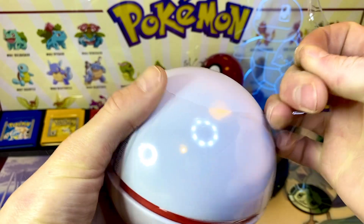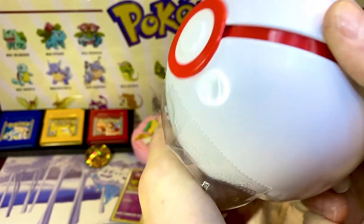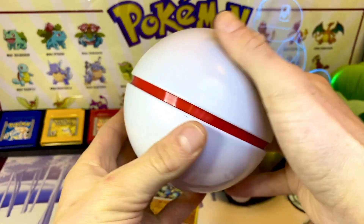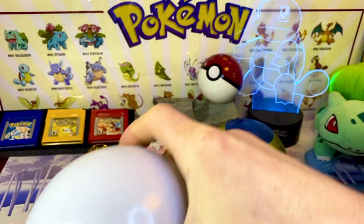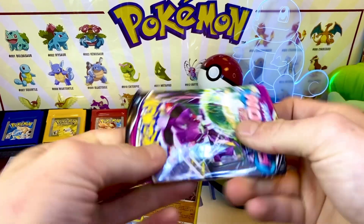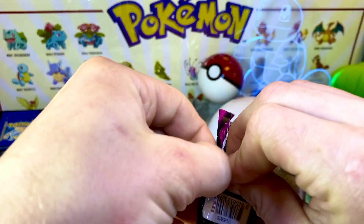And we're about to break into the Premier Ball, because this is a versus. Let me know in the comments which one you think got better pulls, and which one would you rather have in your backpack if you're trying to complete the Pokédex. We have Fusion Strike for the first pack, starting it off like the other one.